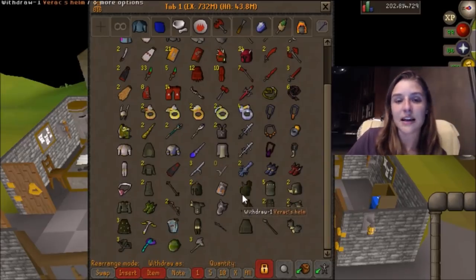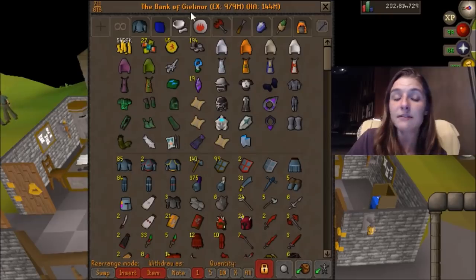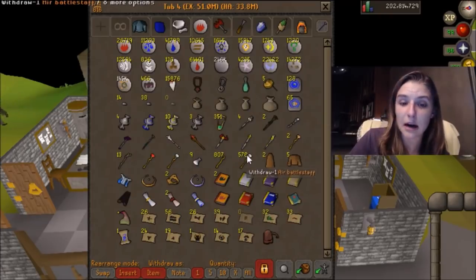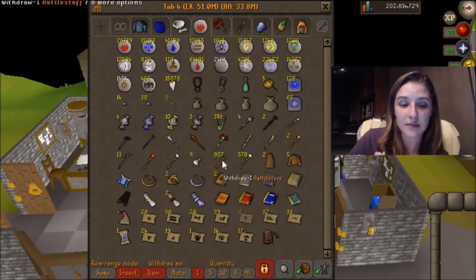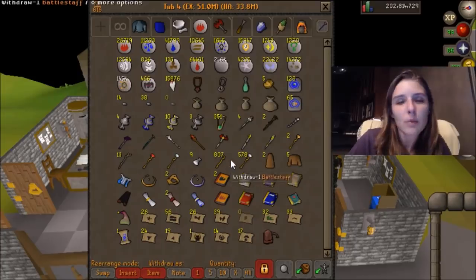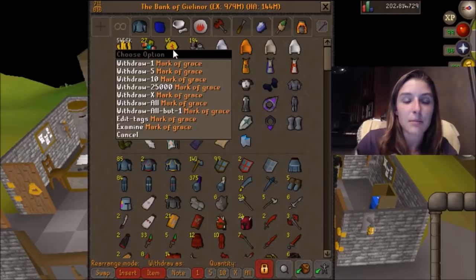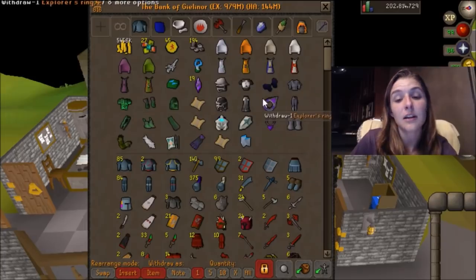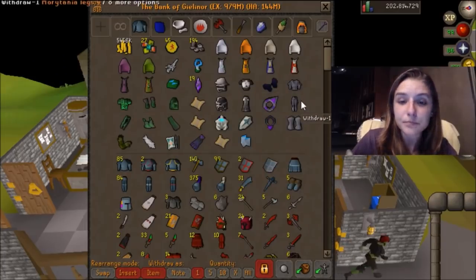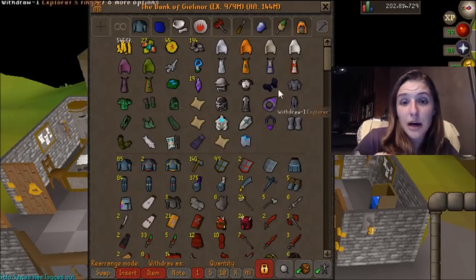And then finally with the last tab, it's just kind of miscellaneous stuff — like my coins. I only have 5 mil right now, but most of my money is in Alchabols. For example, this stack of Air Battlestaffs is worth 5.3 mil, and these unstrung Battlestaffs that I haven't crafted is about 3 mil, so you almost have 10 mil sitting right there. Zulrah scales — I'm super low, I need to go do those. Marks of Grace, things like that. Tokul Dark Totems, my Skill Capes, Void, Elite Void. And then we've got my Armor from the Diaries, my Graceful, Hard Clues — miscellaneous stuff that's important to have on your Iron Man account.